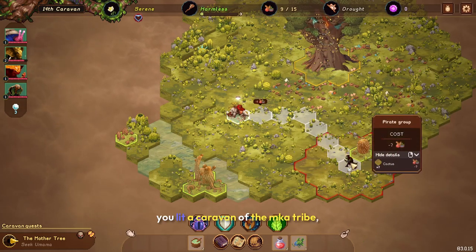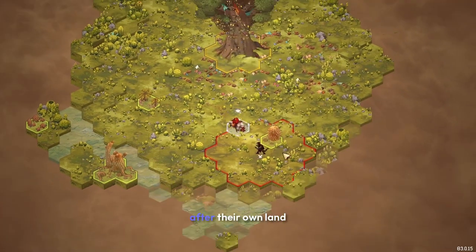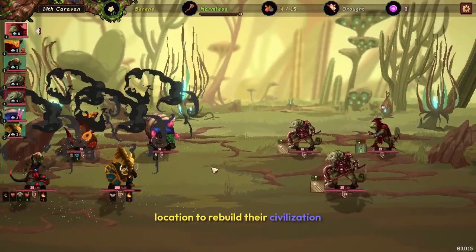In Sandwalkers you lead a caravan of the Unca tribe, a nomadic people searching for a new home after their own land has been devastated by climate catastrophe. Each caravan's journey represents a decade of struggle, and your mission is to find a suitable location to rebuild their civilization.